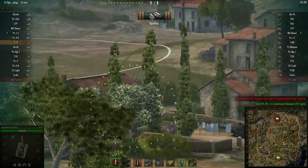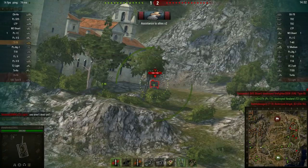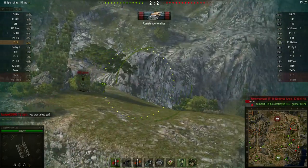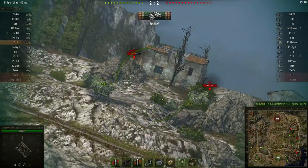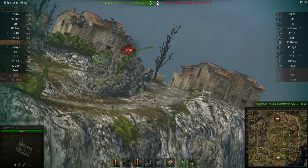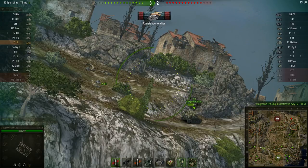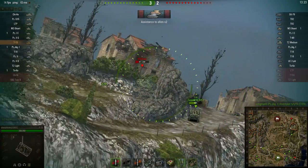I don't see the target! I don't have the gun depression to hit every tank. I have a really good view range, which allows me to spot all these tanks on the other side. The graphics are a little choppy because my computer is busy, so my frame rate is low — 12 frames per second. But that's not important when it comes to spotting. It looks like I'm getting a lot of spotting damage, too.